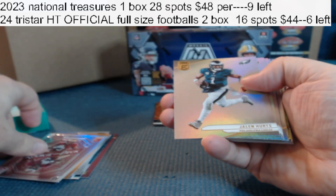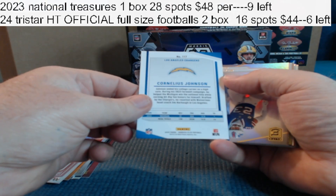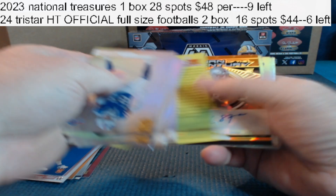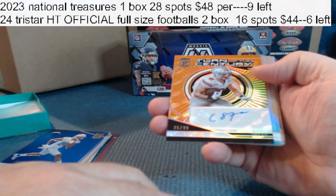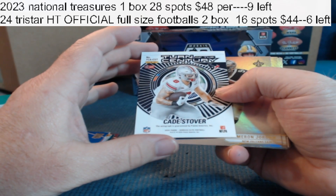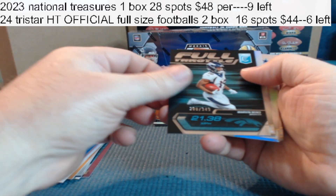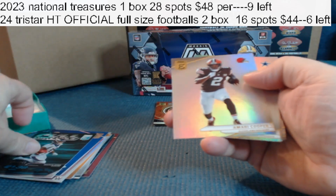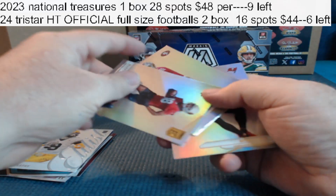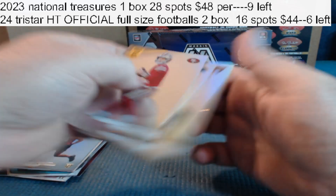Trey Benson for the Cardinals — Instant Rookie. Cornelius Johnson for the Chargers to 99. Turn of the Century, Cade Stover, to 99 rookie for the Texans. To 349 Full Throttle, Marvin Mims for the Broncos. Got a JJ McCarthy for the Vikings. We got a Marvin Harrison Jr. for the Cardinals — nice, to 999. And base.